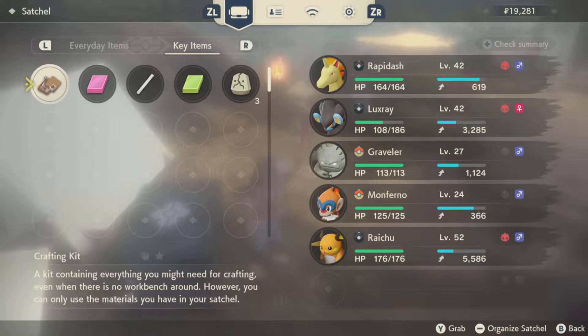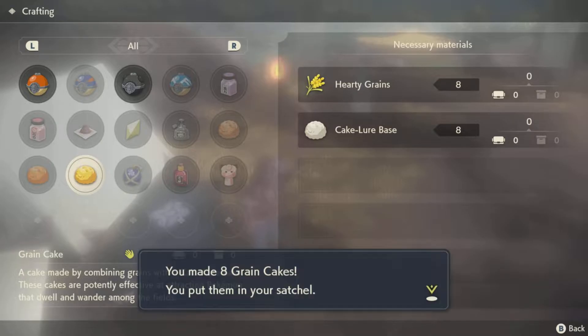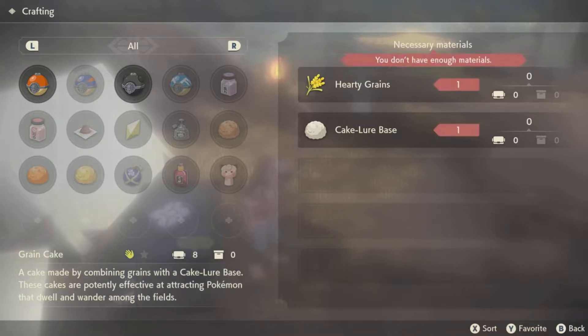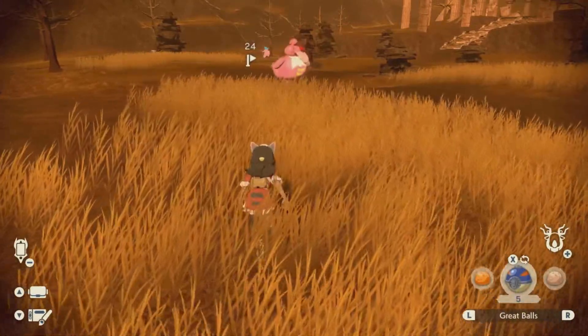I remembered that I had a recipe. Once you get here you don't have to buy this recipe or anything — you're going to get a recipe for green cakes as long as you're playing the game naturally. Once you get over here, that's what you're gonna need. As you can see, it says it's effective at attracting Pokémon who wander the fields.